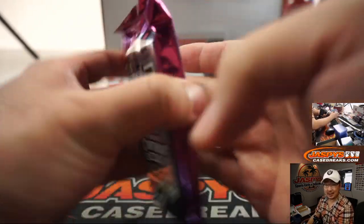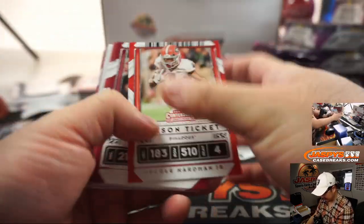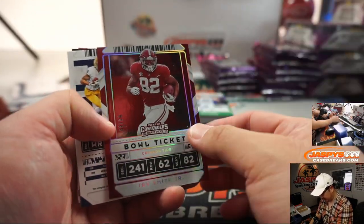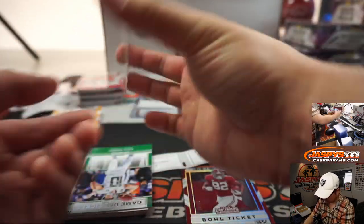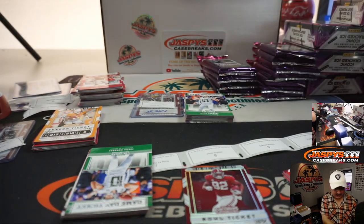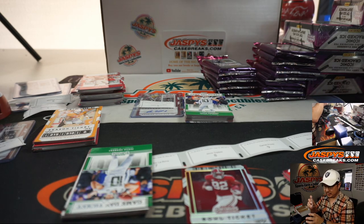None of the big quarterbacks as of yet. David gets an Irv Smith numbered to 99 — a bowl ticket card. And we got Chase Claypool college ticket autograph. Claypool was a mid-second round pick, wide receiver out of Notre Dame who went to the Steelers. Going to give Big Ben a little assistance there.